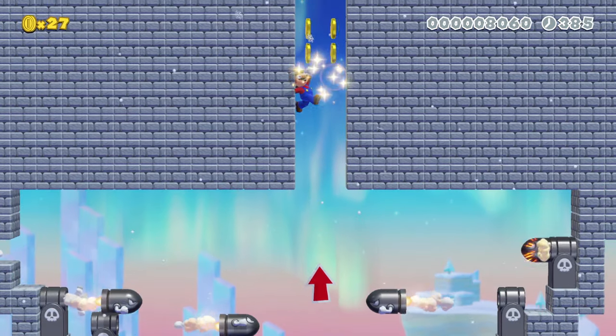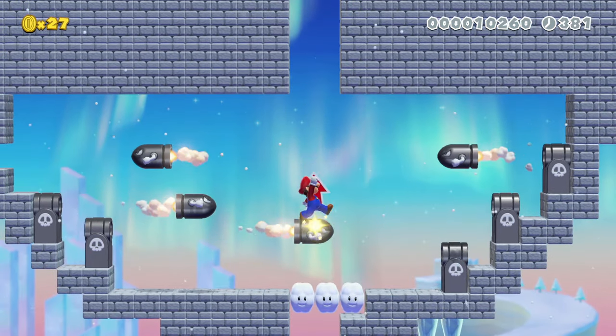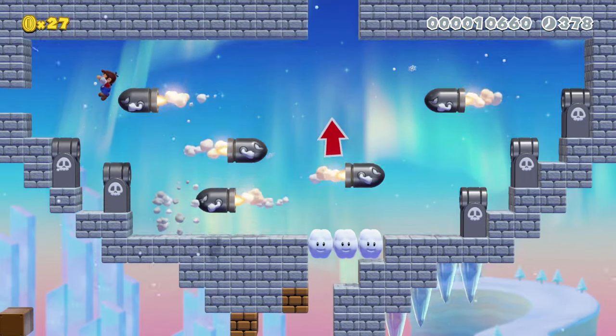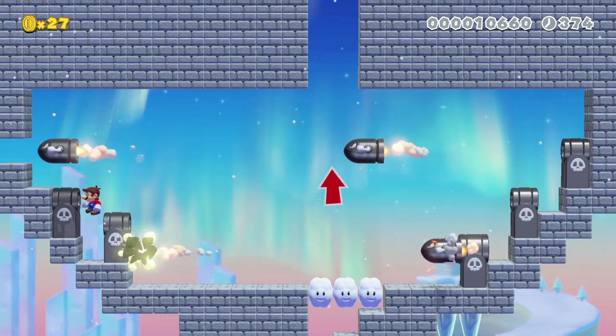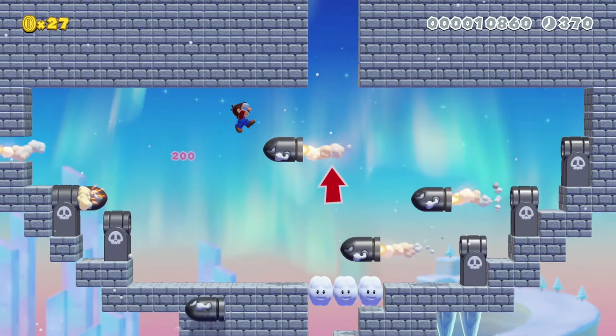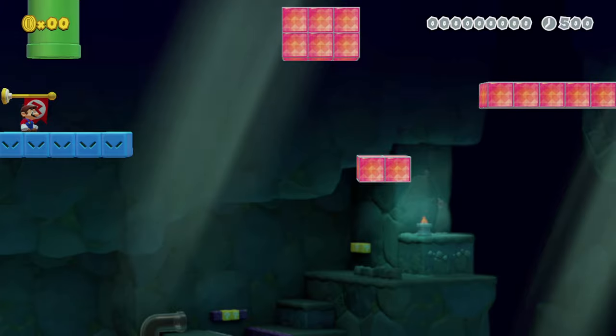Wait — can I do this without Cat Mario? Or did I just do it myself? Maybe you can't do this with Cat Mario. I can't get back out of here. That's dumb — dumb of me, not of the level. That was a really easy jump and I could have made it and I messed up.